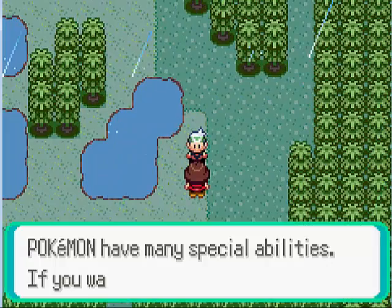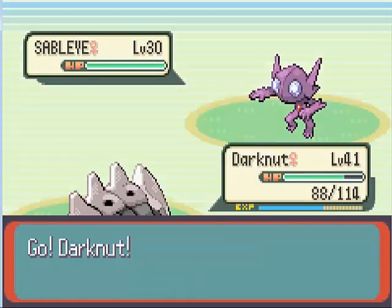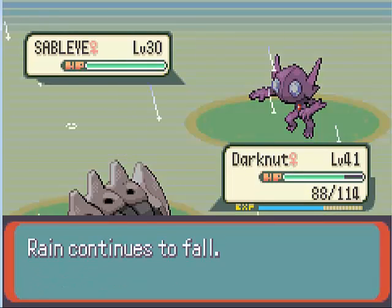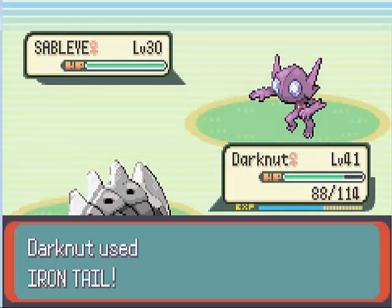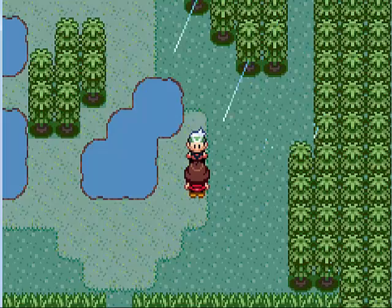Another trainer over here. A Sableye — oh boy. Detect? Yep, this thing has Detect too. Let's hope Iron Tail can get rid of it. Good job, Darknut.